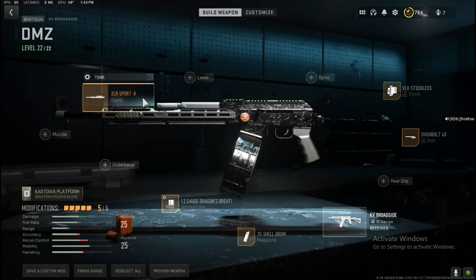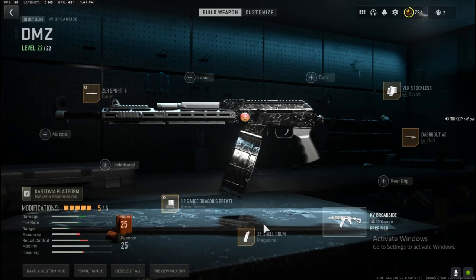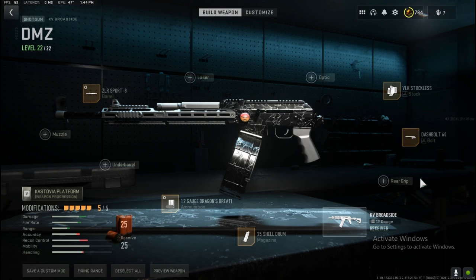Now let's get into the tunings. For the ZLR Sport 8, we're going to go .12 in damage and 0.25 to 29 in recoil steadiness. For the Dragon's Breath, we're going to go 3.77 grams on bullet velocity and 0.45 to 49 on damage range. You don't need to tune the magazine, the bolt, and the stock — you're good there.